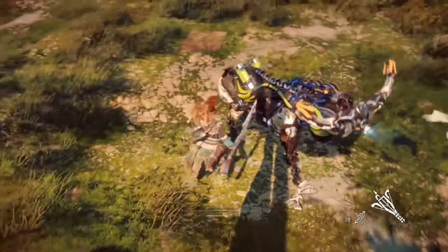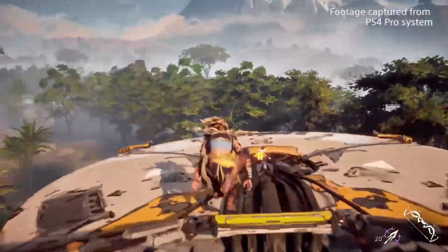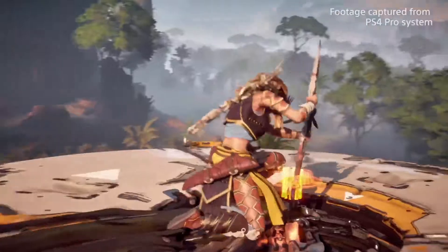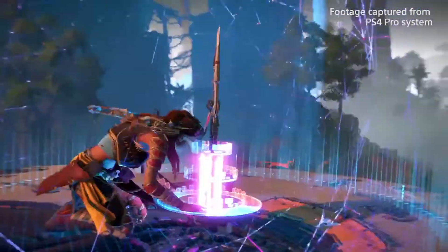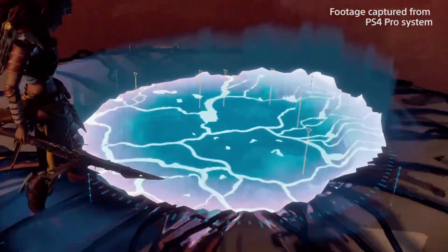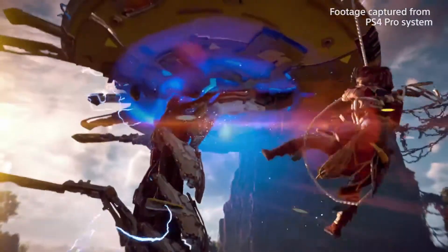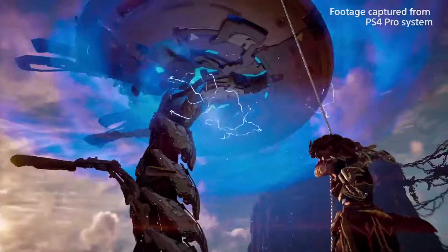Aloy has a unique ability — she can use her spear to override machines. The broadheads, if you override them, you can use them as a mount. But if you override the watcher, for example, you can turn its faction, so it will fight alongside Aloy. Then we have the Tall Neck. Once she manages to climb the Tall Neck and overrides it, she uncovers a large part of the area — it clears the fog of war in that area, reveals machine locations throughout the entire region, and she also unleashes a big blast that stuns any nearby machines.